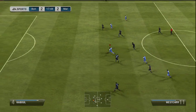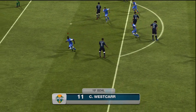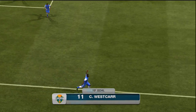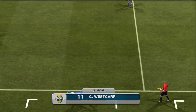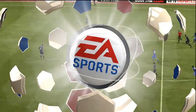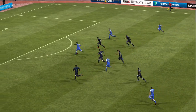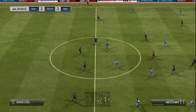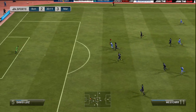Craig Westcar — a lovely turn, skins a defender, and watch this for a finish. Boom — bottom right corner, past the keeper. Craig Westcar, you animal of a player. He is, for me, the best ever bronze player in the history of FIFA. In terms of legendary status, Akinfenwa will always probably be the number one most well-known bronze player, but maybe Lee Trundle could fill those boots soon, being the only five-star skiller among the bronze players.